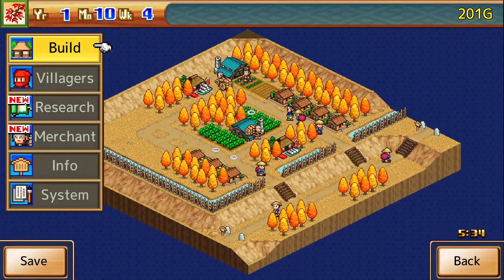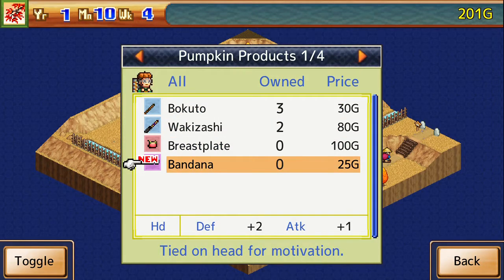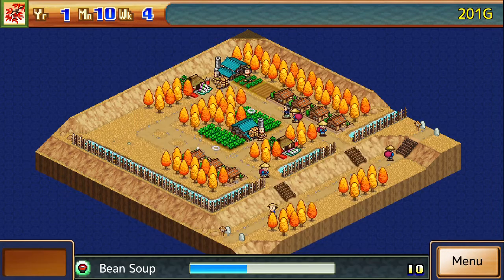What's up, guys? Welcome back for the next episode of Ninja Village. So what do we have here? Get some more stuff for the merchant. Get the bandana — it gives extra attack, but not much for defense. That's headgear, so that's a different equipment slot from the body.